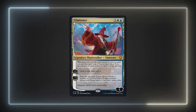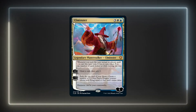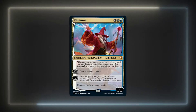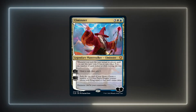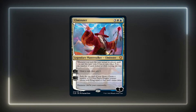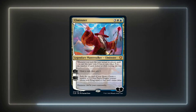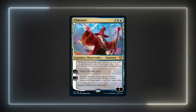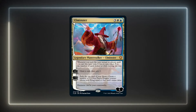Elminster is a planeswalker that costs 3 white-blue and enters with 5 loyalty counters. He has a passive ability that reads: whenever you scry, the next instant or sorcery spell you cast this turn costs X less to cast, where X is the number of cards looked at while scrying this way. He has a plus 2 ability that reads draw a card then scry 2. And he has a minus 3 ability that reads exile the top card of your library, then create a number of 1/1 blue fairy dragon creature tokens with flying equal to that card's mana value.